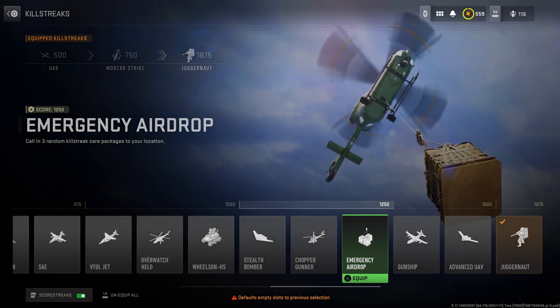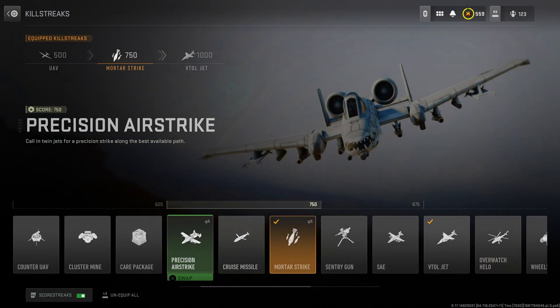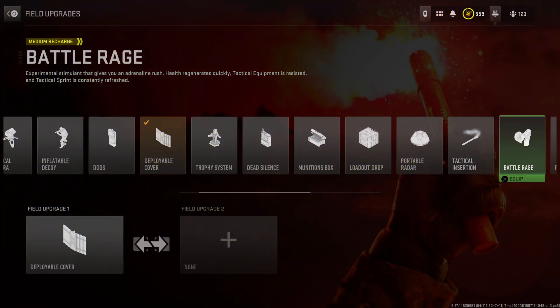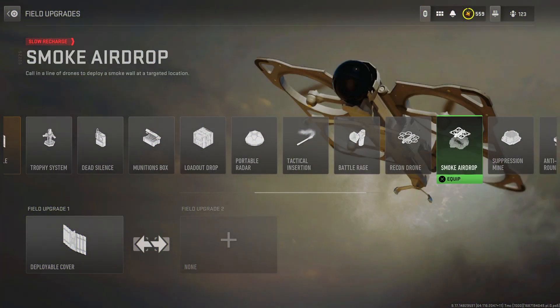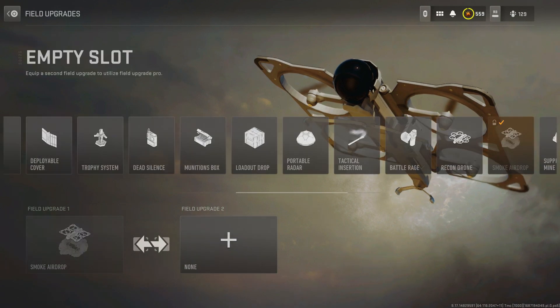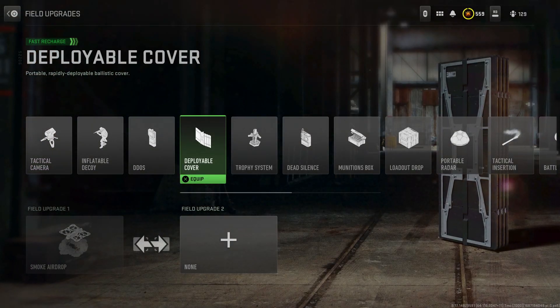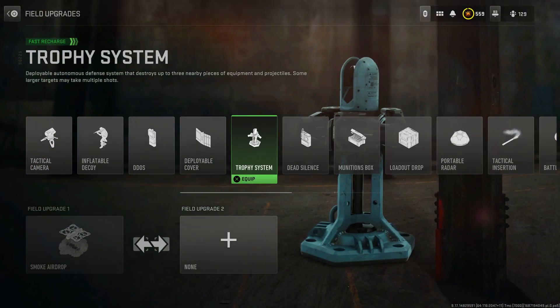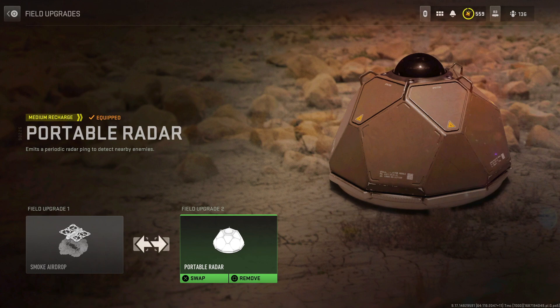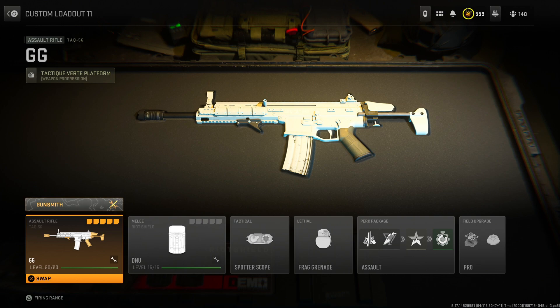This is going to get you insane weapon XP and normal levels as well, so it's completely up to you and what you want to go for. To start, go over to Killstreaks and change it to Scorestreaks and just pick any ones you like — it doesn't matter. Then go over to your Field Upgrades and place on the Smoke Airdrop, along with a second Field Upgrade — this can be anything you like; I went with the Portable Radar. It's very important that you put two Field Upgrades on or this glitch is not going to work at all.